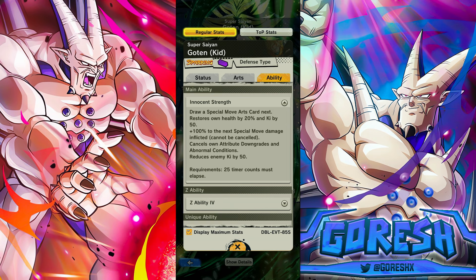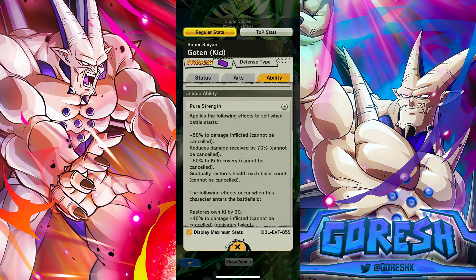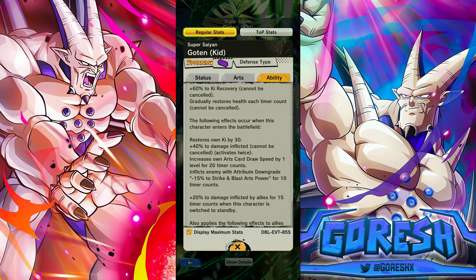Main ability draws a blue card, 20 health, 50 ki, and 100% to the next special move damage — that's going to make it hit a lot harder. I don't really love the reduce enemy ki by 50 on this, but whatever. 33% to Son Family event exclusive or Movies strike attack and blast defense.